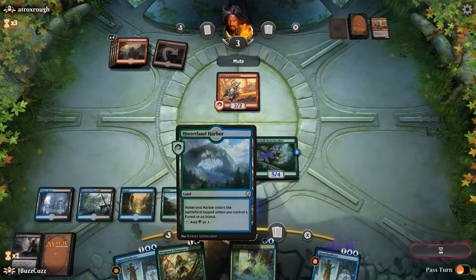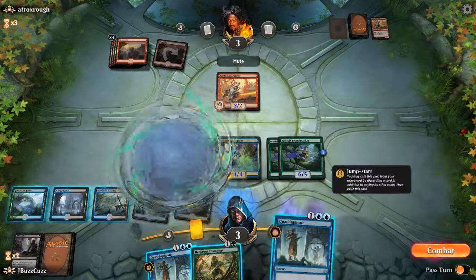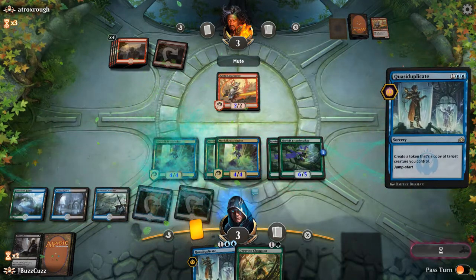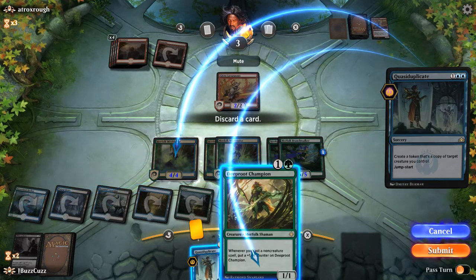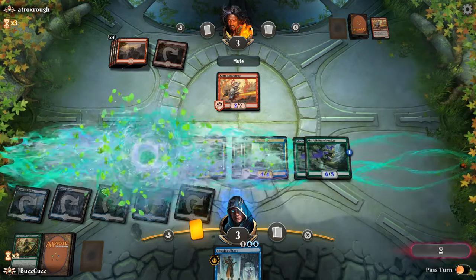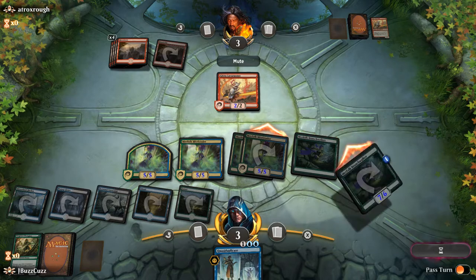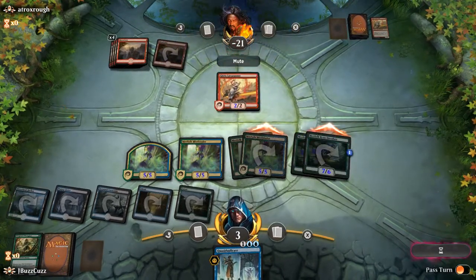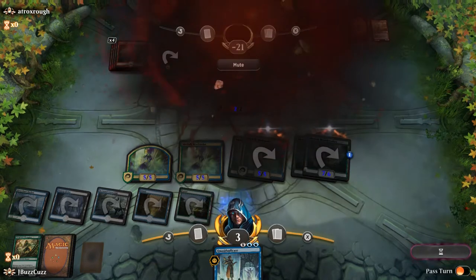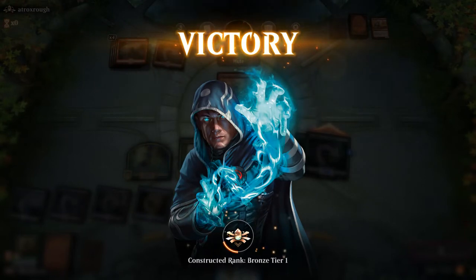Soul Tide Fish getting it done! So we're gonna go ahead and Mistbinder, Quasi-Duplicant. We're gonna have a little bit of fun to get some R-Quest — discard. So many fish! Well, there you have it guys — that is Soul Tide Merfolk in Guilds of Ravnica Standard, getting it done against Mono Red Burn. If you liked the video, leave a like, comment, subscribe, and share. We will see you next game. Thanks!